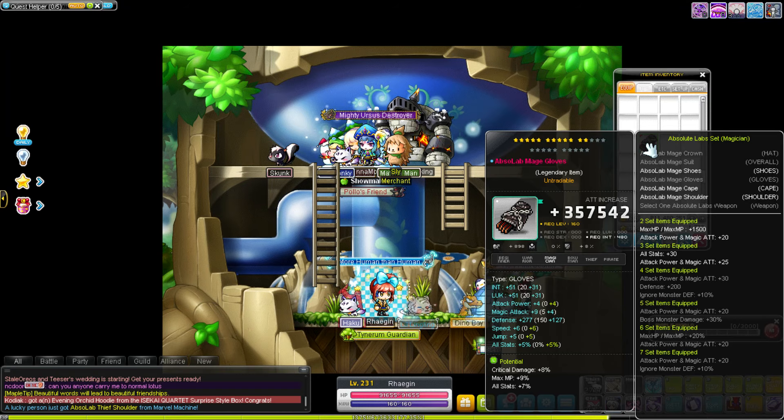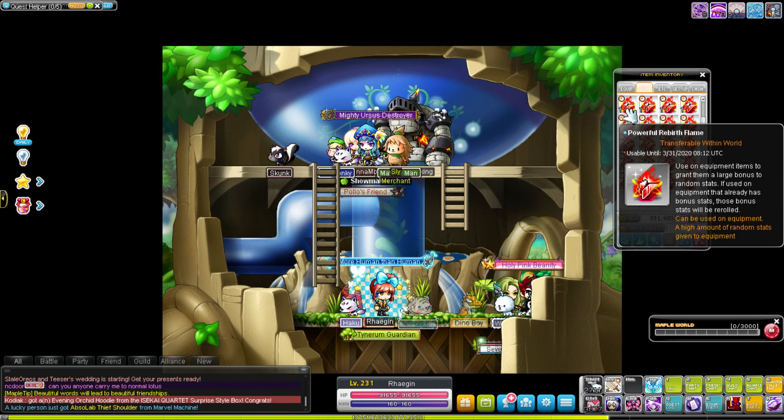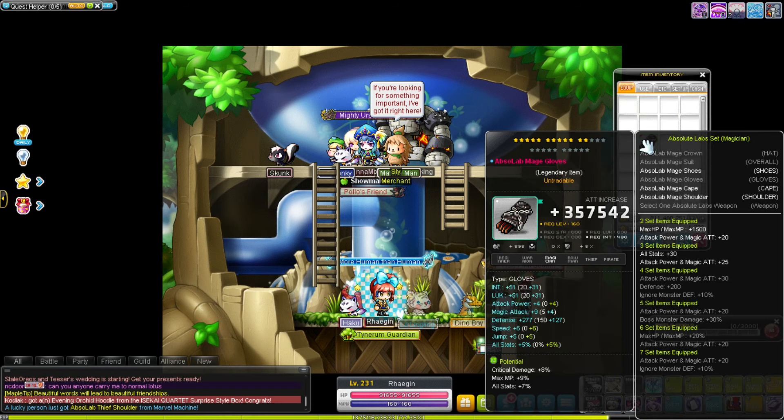It's actually a great implementation to the game that Korean MapleStory had for a long time but finally got sent over to GMS. For reboot — and I think this applies to normal servers too — you're only ever going to use two types of flames: the Powerful Rebirth Flame, which is all red, and the Eternal Rebirth Flame, which looks a little green with a rainbow tint. Each level of gear has a different stat cap.